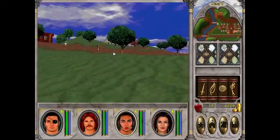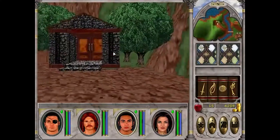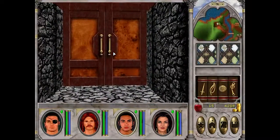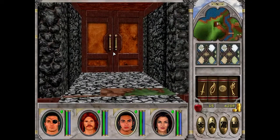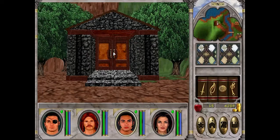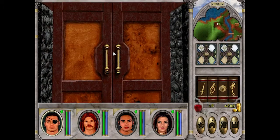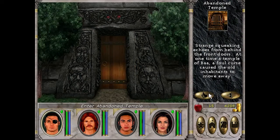We're heading into the abandoned temple outside New Sorpigal. This was a temple of Baal that was abandoned after it was overrun - there's some sort of curse attached to it. We've been sent in to retrieve some MacGuffin for the temple. I don't know why we're inclined to do them any favors, given that they've been established as cartoonish villains, but I guess when someone gives you a quest in one of these games, you just do it. We don't necessarily need to hand it over.